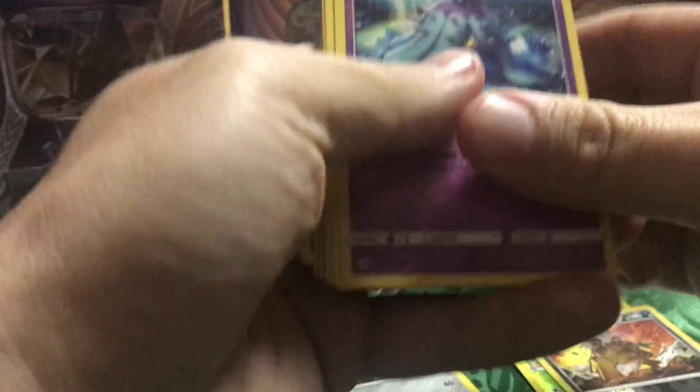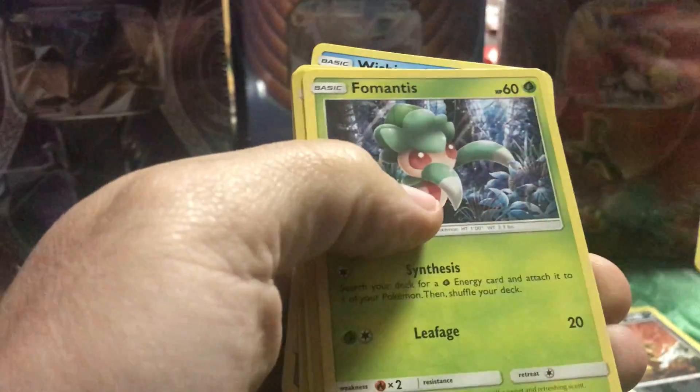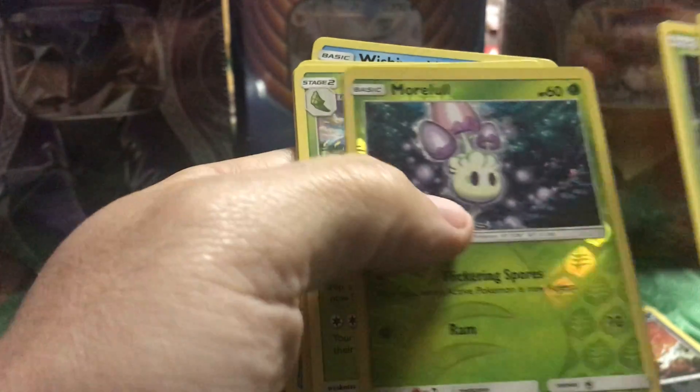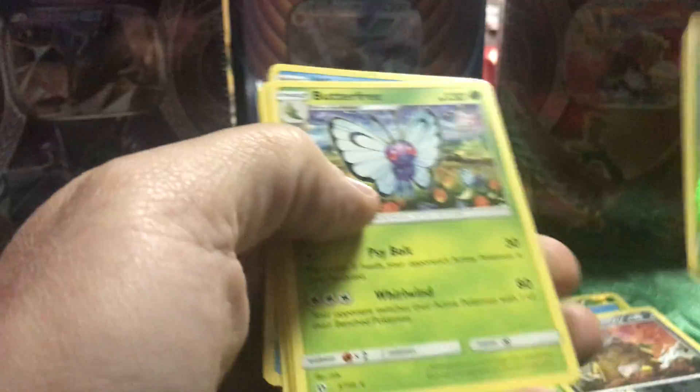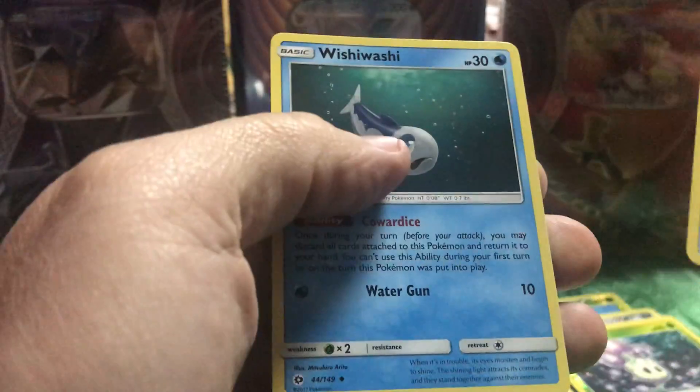Now the Sun and Moon. Alright, here we go. There's the code card. Mareanie, Stufful, Totodile, Maro, Eevee, and Grimer, Fomantis, Marowak. And just a regular old Butterfree. Energy, Rare Candy, Wishiwashi.